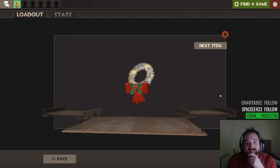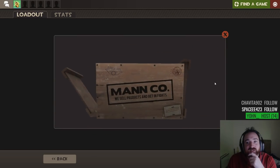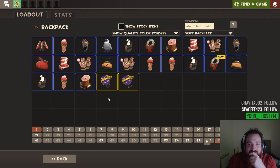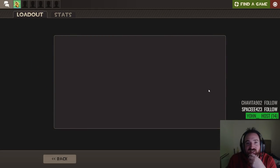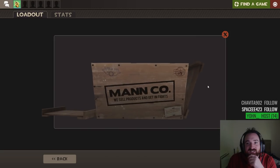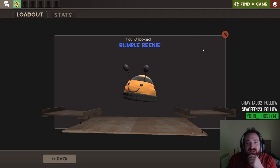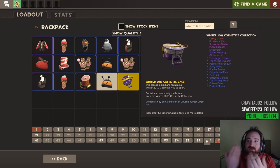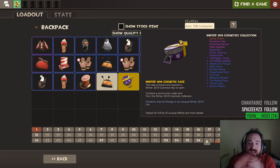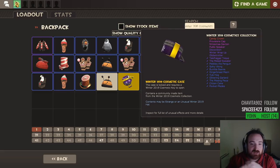Alright. Come on. Give me something good. Bloody Festivizer. The past couple of unboxings have had some good stuff, right? And maybe it's all coming up to me. Maybe this is just how the year ends — not with a bang but a whimper. No unusual. Give me an unusual Bumblebeanie. I'd like that. We've got one more cosmetic case. We want the Candy Crown with a new effect — a strange Candy Crown with a new Smissmiss effect. Watch Festivizers drop on the market. I'm gonna flood the market with Festivizers.